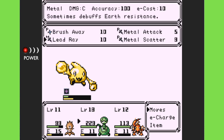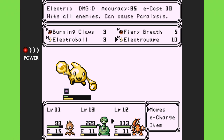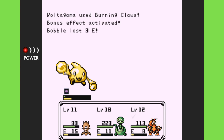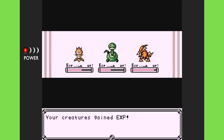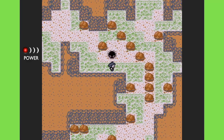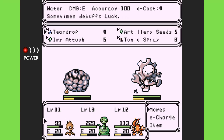We got a new item — Led Ray, which is my first damage C attack — kind of interesting. Electrowave is another new one we got, which hits all enemies and can cause paralysis. My Onion was around level 6 when I came back to him, then I leveled him up from 6 to 11 and he got all kinds of new moves. That fight actually went really well — probably the best fight I've had in here.